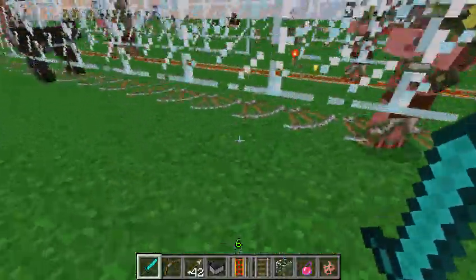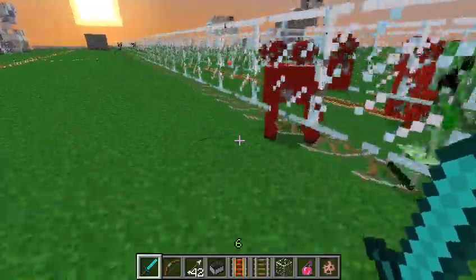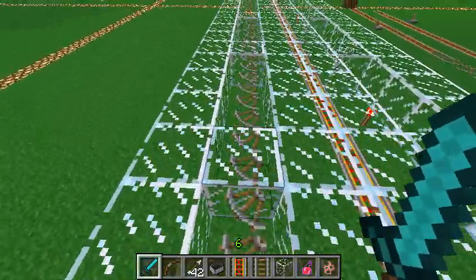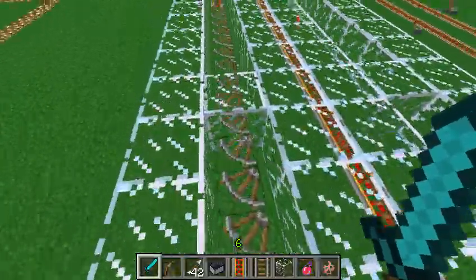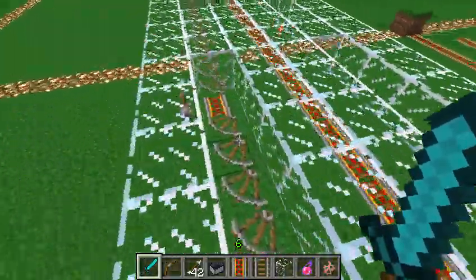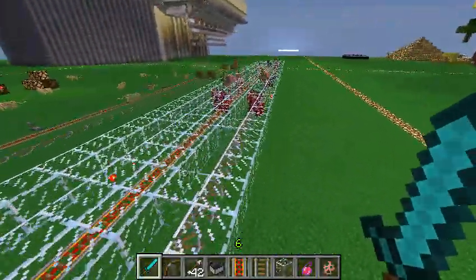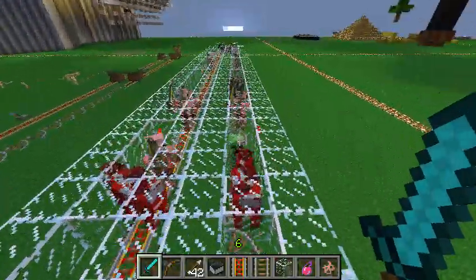As you guys can see we've got these little corner rails down here with a bunch of mobs on them. We've just got a couple tests set up to make sure you guys know for sure what's happening. The corner rails here are actually much faster than the straight powered rails and obviously a lot cheaper.